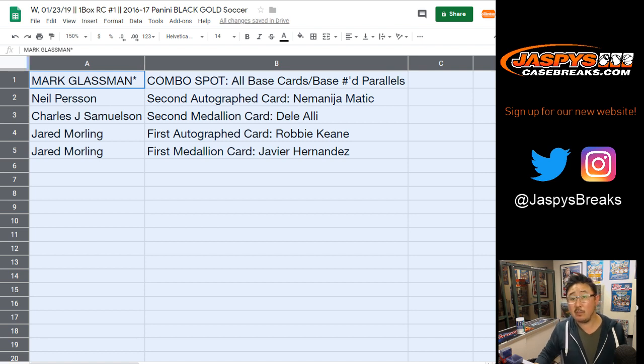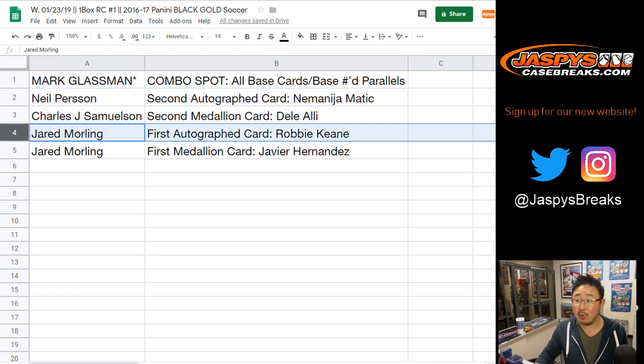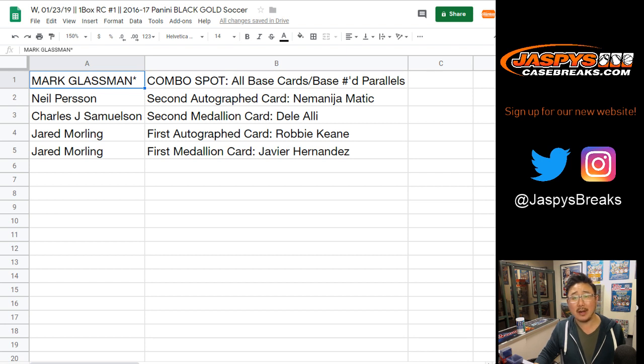There you go. Boombox, you've got all the base cards and the base numbered parallels. Neil with the second autograph card, Nemanja Matic. John Sampson, you've got the Dele Alli medallion. Jared, you've got Robbie Keane, and you've got Chicharito, Javier Hernandez. And there you have it, boys and girls — a nice one-box random card break, number one, of 2016-17 Panini Black Gold Soccer. If you want to do some more footy, folks, check it out at jazbeescasebreaks.com. We'll see you next time. Bye-bye.